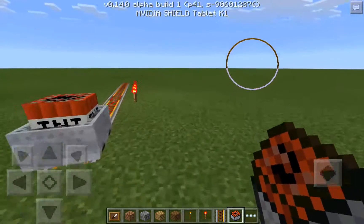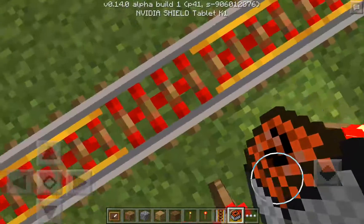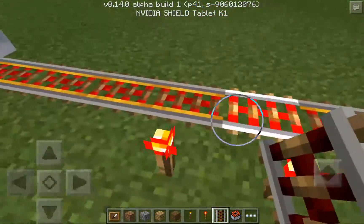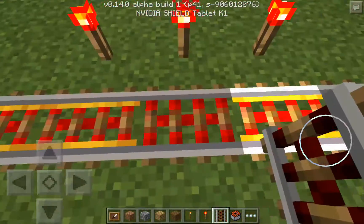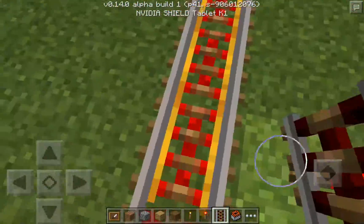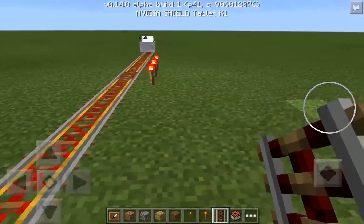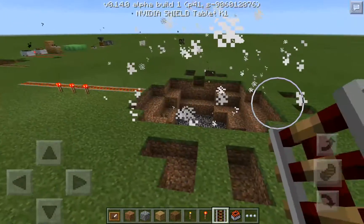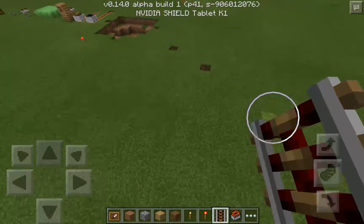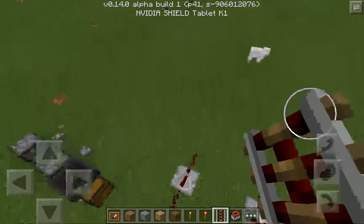Next we have the TNT minecart. When I was making this track, I put down this weird-looking rail — this is not a powered rail. In my inventory, here's a powered rail and here's an activator rail. An activator rail does what it says: it activates things when you go over it. Like, when a minecart goes over it, it can activate redstone next to it. So here, when you move the TNT minecart over the activator rail, it activates the TNT — and boom, it blows up. I also tested it over here before the video started.